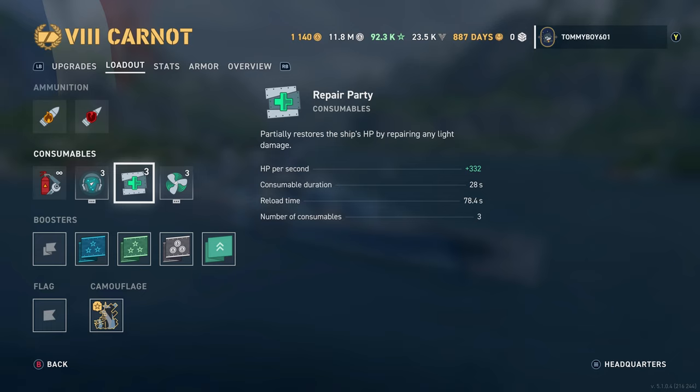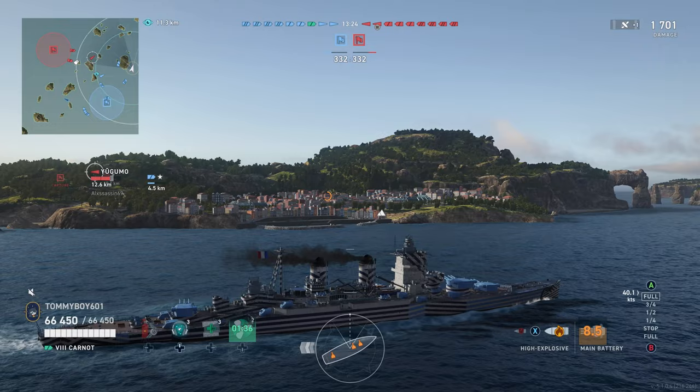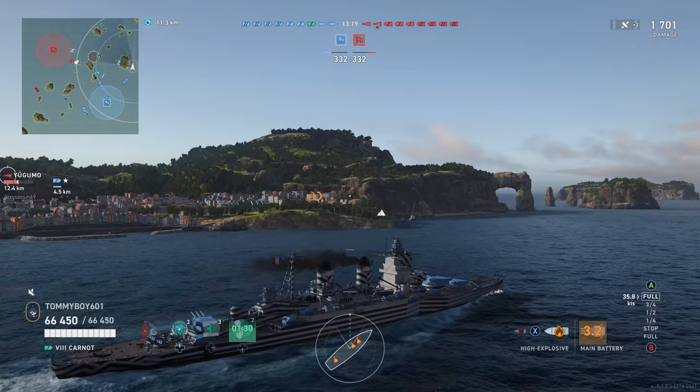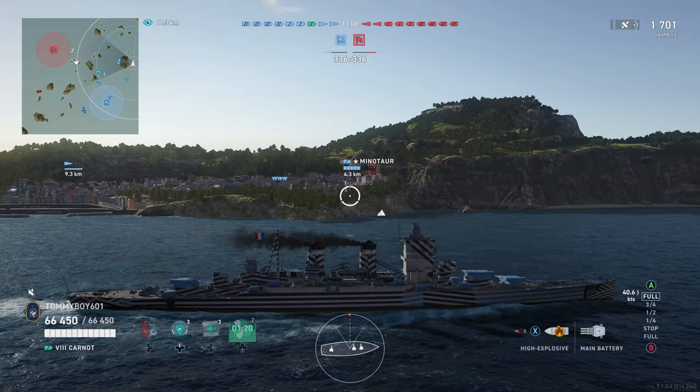They're not the biggest heals, but they are still fairly effective. After that, we have the engine boost — or the option to run either a spotter plane or a fighter plane. We're running the engine boost. It's what makes the French ships unique. It's what lets us get out to places on the map that we shouldn't be able to. It lets us get up to 40 knots in this boat, which is absolutely ridiculous. So yeah, we're going to stick with the engine boost.